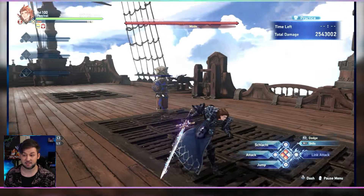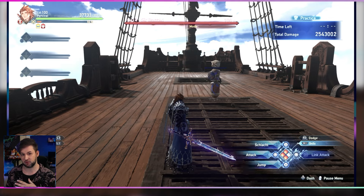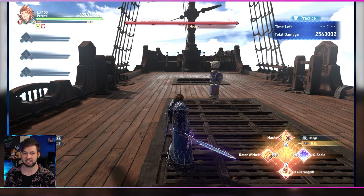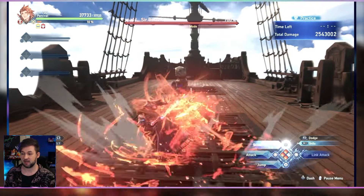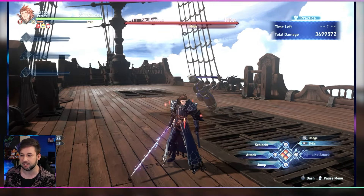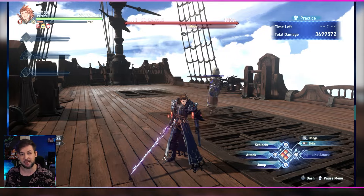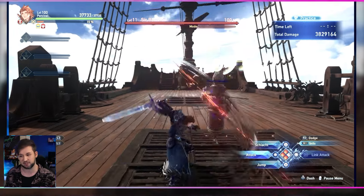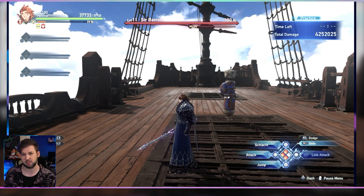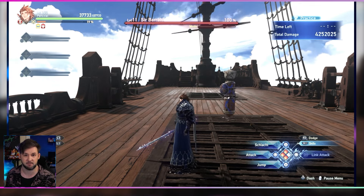For one advanced tip: you can actually dodge cancel your skills in order to get the instant charge for Schlacht without actually using your skills' cooldown. If we use Mukt as an example — if I activate it and then dodge immediately, I can charge up Schlacht without actually consuming the cooldown on screen. Using this without worrying about cooldowns is really useful because it means you can get your instant charge Schlacht without going through the full square button combo. You'll still want to use skills occasionally, but this is something advanced players will want to keep in mind.